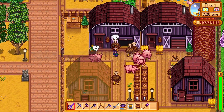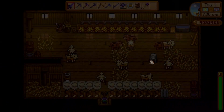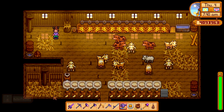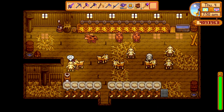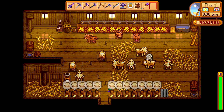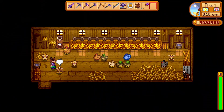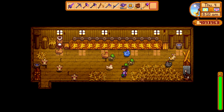Another tip: you do not have to give in to the evils of Joja Cola to get the auto-petter — I actually have three. The auto-petter lets you put it in your barn and instead of losing hearts for forgetting to pet your animals, it just freezes it. You can go back and pet them whenever you feel like it without having to constantly keep up. The way you get them without joining Joja Cola is in the desert mines, the oasis. Every once in a while you'll get them in a chest, so make sure you take advantage of those lucky days.